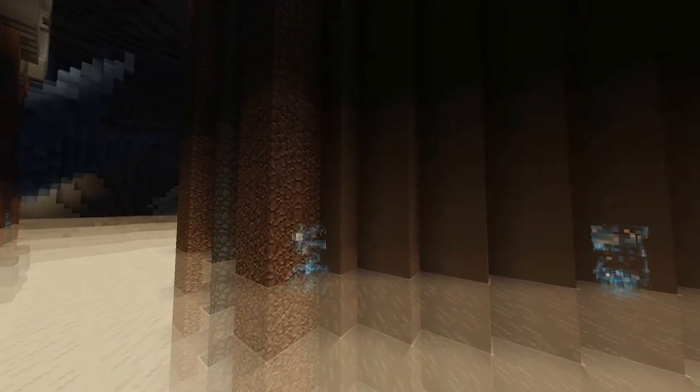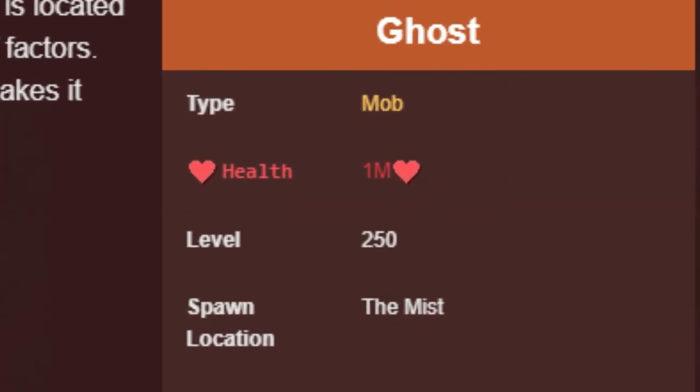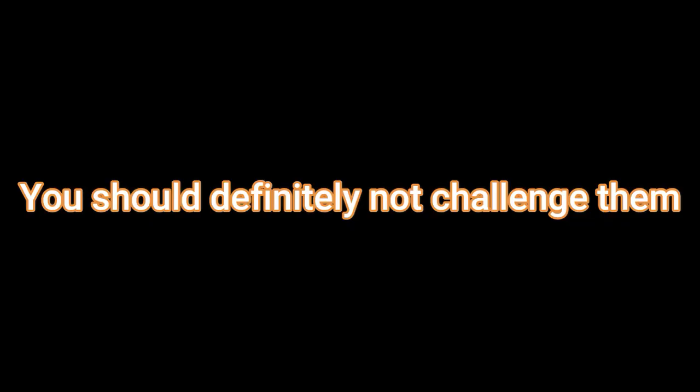Meet the Ghost, one of the strongest mobs in all of Hypixel Skyblock. It comes in with a whopping 1 million HP and is recommended only for end-game players with better stats and good gear. These things will literally shred through your HP — you should definitely not challenge them if you're an early game player with low stats. Or should you?